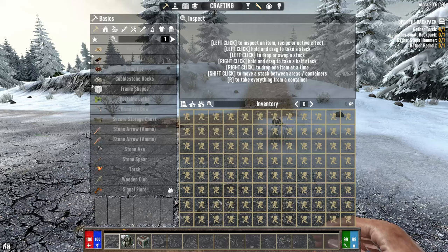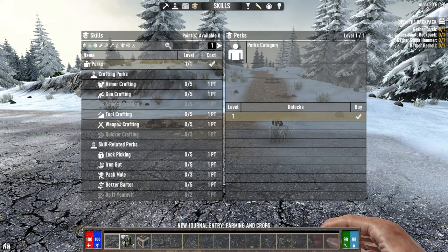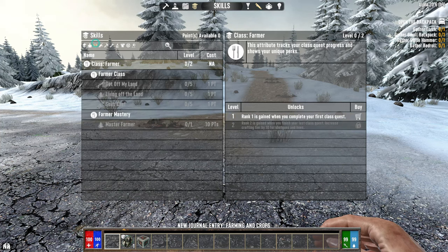Look at the gigantic inventory slots I have — my backpack buttons are there and I can now search for stuff, which is fantastic. Everything's changed, everything's different. You've got all these different skills now, it's all class-based.